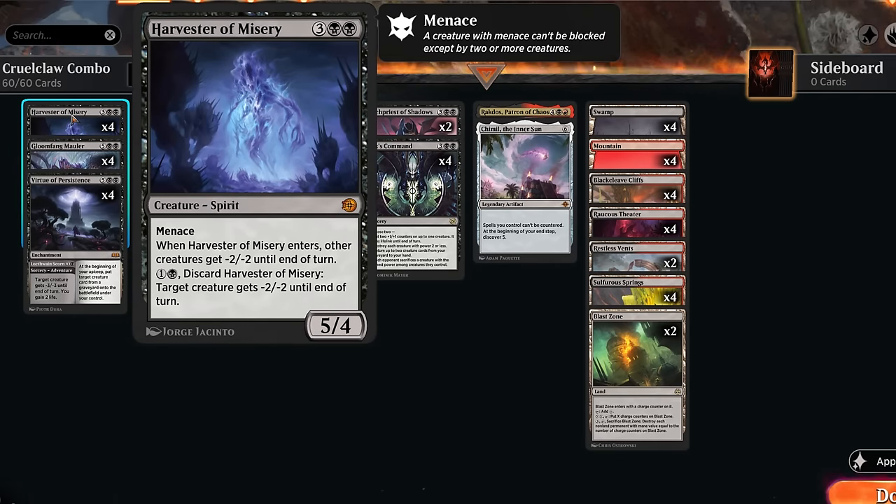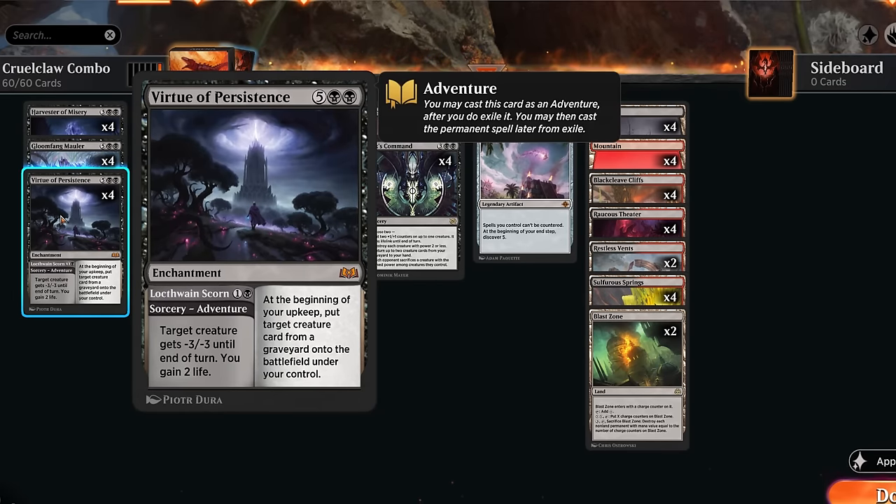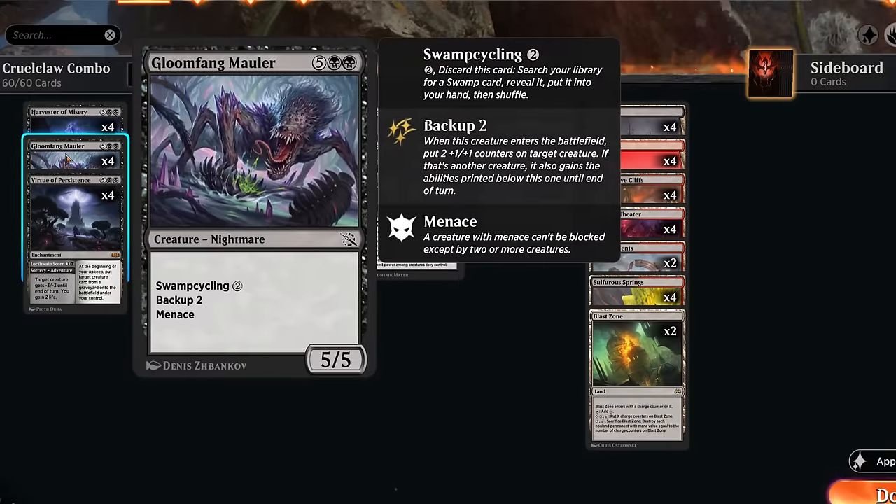Besides Cruel Claw and Geological Appraiser, we have access to some two-mana removal with Harvester of Misery, which can be discarded for one and a black to give a creature minus two minus two until end of turn — a nice answer to red aggro, especially creatures like Heartfire Hero and Cacophony Scamp. They don't deal any damage on the way out if we decrease their power. Same with Virtue of Persistence, which we can use as an adventure to give minus three minus three at sorcery speed, and we also gain two life.